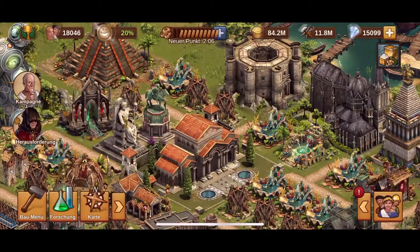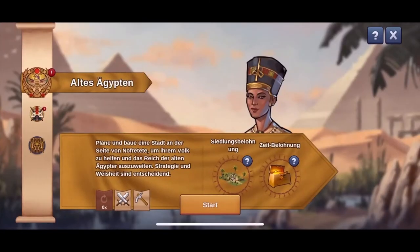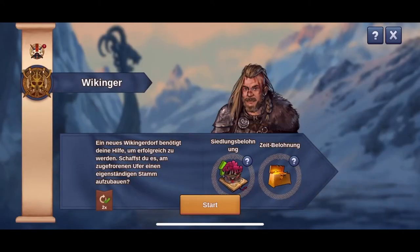Once unlocked, you can access three different settlements: Ancient Egypt, feudal Japan, and the Vikings.